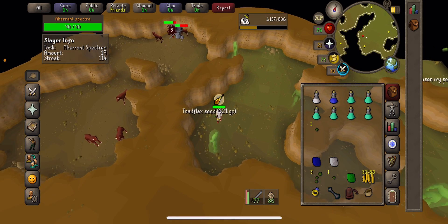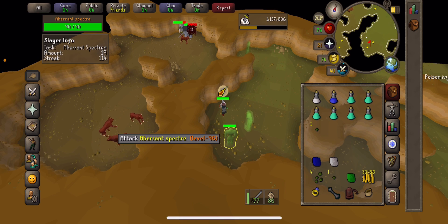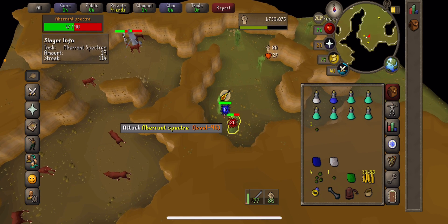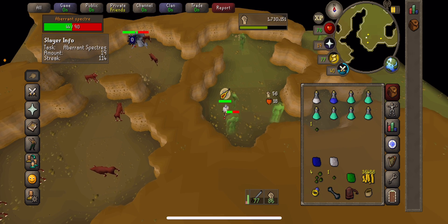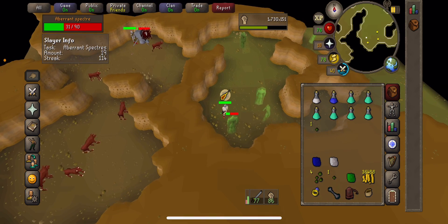I also recommend bringing a holy wrench because that will save you on prayer pots. The main thing is not to forget your nose peg — if you don't have one they will constantly damage you and drain your stats and you will die pretty fast.